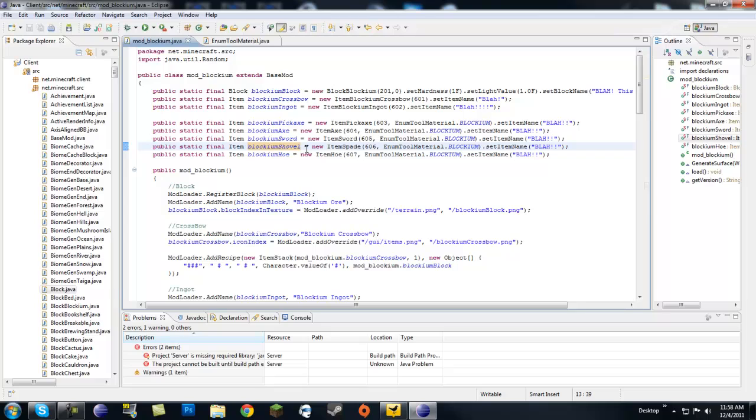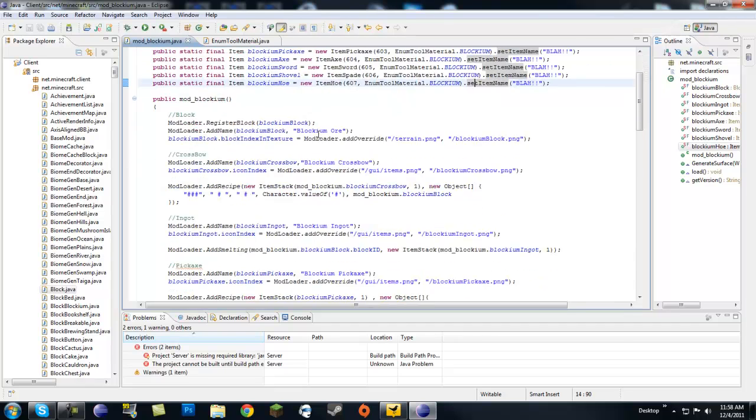If you're going to call your shovel a shovel, make sure it's 'new ItemSpade' — it's not 'ItemShovel', it's 'ItemSpade'. I just like calling it a shovel because it looks like one, but spade is the same thing. And all the others are ItemPickaxe, ItemAxe, ItemSword, ItemSpade, ItemHoe — set them all to use the new material blockium.